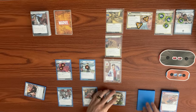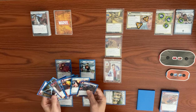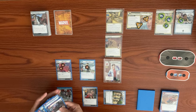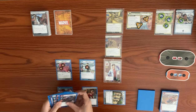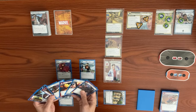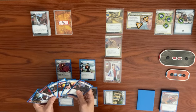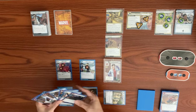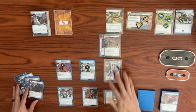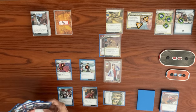Our turn: we exhaust Avengers Mansion to draw a card, getting Black Cat. Using Scientist to generate a mental resource, we play Spark Tracer and attach it to the Sand Clone, who has three hit points. When the Sand Clone is defeated with Spark Tracer attached, we can remove three threat from a scheme.